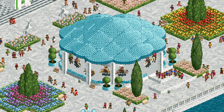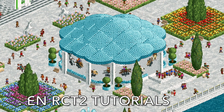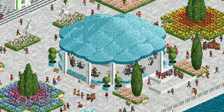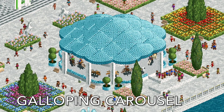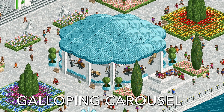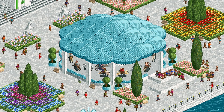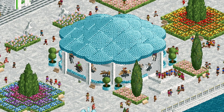Welcome back to another episode of Open RCT2 Tutorials. In this video I'm going to show you how to build a galloping carousel, also known as a jumping carousel or merry-go-round, where the ride vehicles actually go up and down as they travel in a circle.